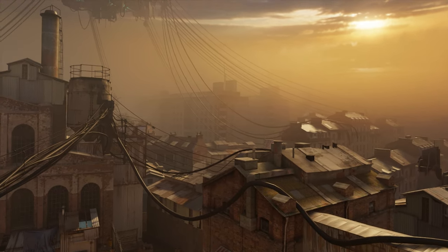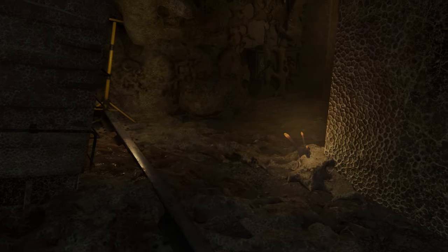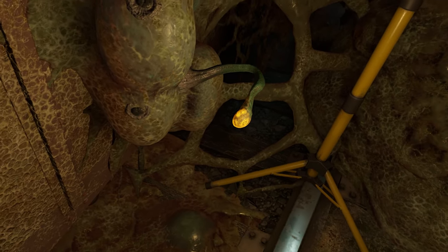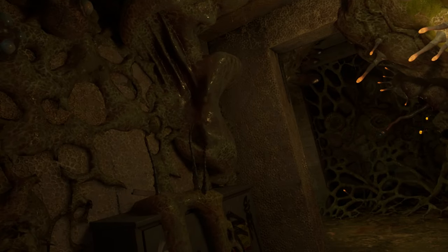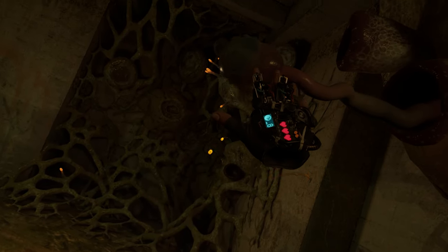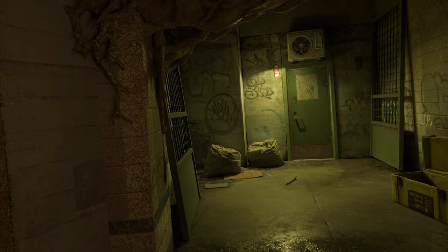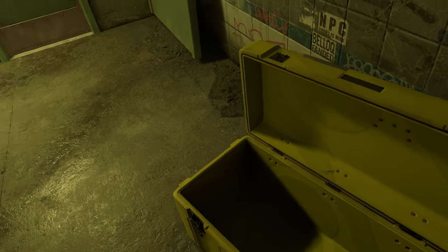Half-Life: Alyx is one of the most richly detailed and immersive VR games to date, and a stunning take on the iconic franchise for virtual reality. City 17 and the sci-fi conflict at its core are incredibly well realized throughout. Though it's slower than the run-and-gun pace of the originals, Alyx feels like a Half-Life game through and through, as it successfully shifts between combat, exploration, puzzles, and even some notable horror. While the game doesn't offer much in the way of mechanical innovation and the roster of weapons and enemies left something to be desired, Valve has polished the game to a bright sheen — the result of which is an absolute must-play experience.